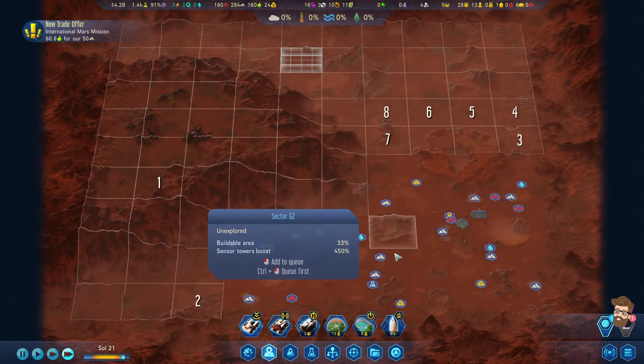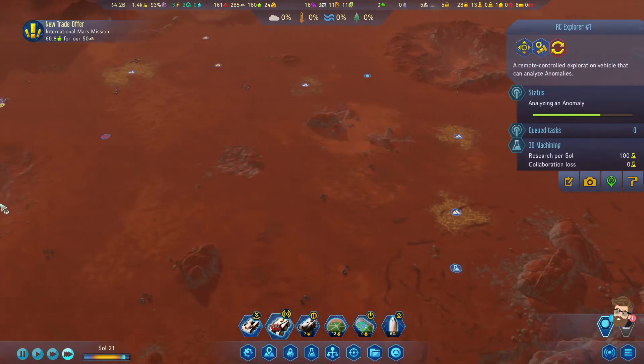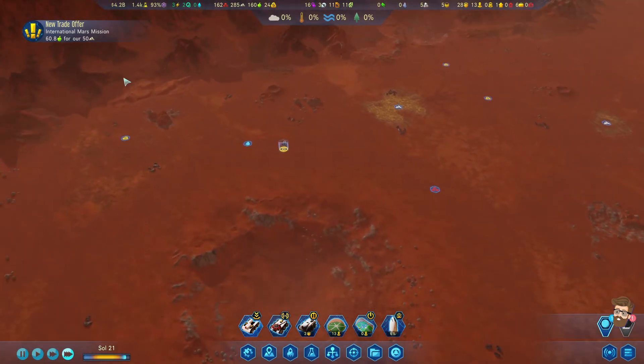We'll do that one, then go to this one. The RC Explorer - I think I lose him when I send him down below. But I have to freaking get there first!